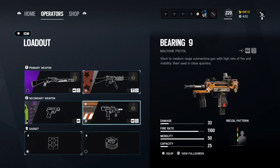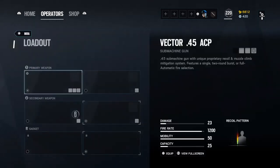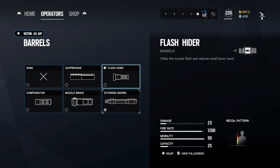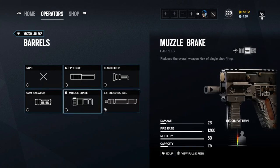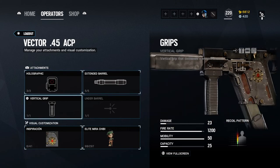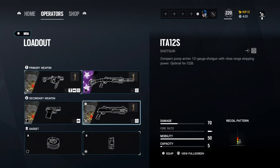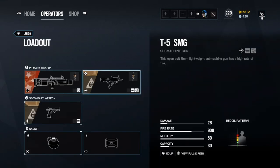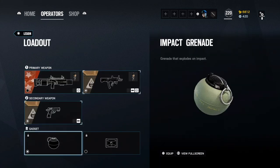For the Bearing 9 I use the flash hider. I use shield with Echo so I get somewhere to hide. For Mira, my friend has trouble controlling her recoil so you can try muzzle for lower recoil — but I like the extended barrel on her. I don't have too much trouble controlling her recoil. I use the extended barrel because I'm penetrating the wall and want that extra distance and damage because of the way I play her. I use her secondary shotgun obviously for the utility, and nitro cell. For Lesion, T5 I use the compensator, and impacts for utility.